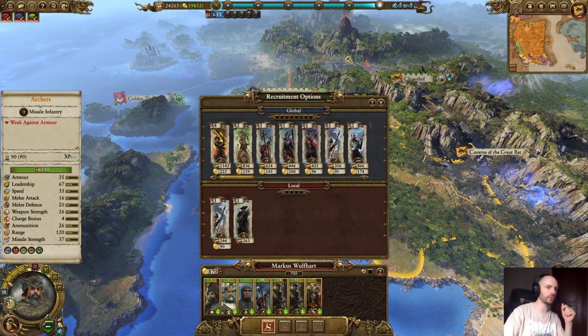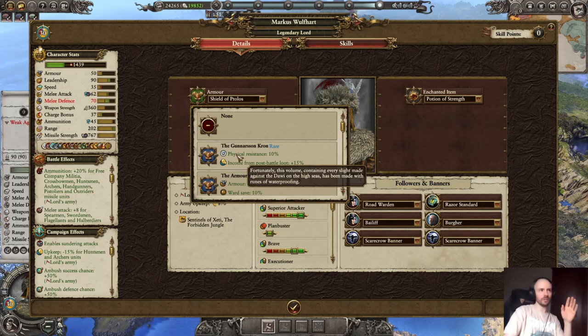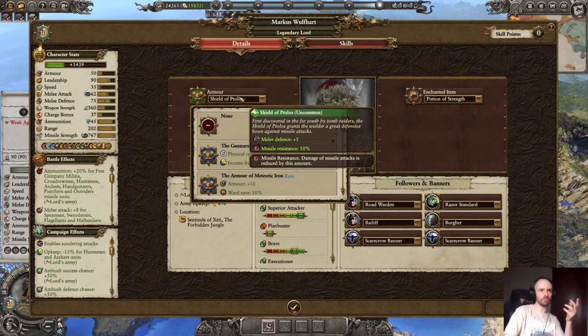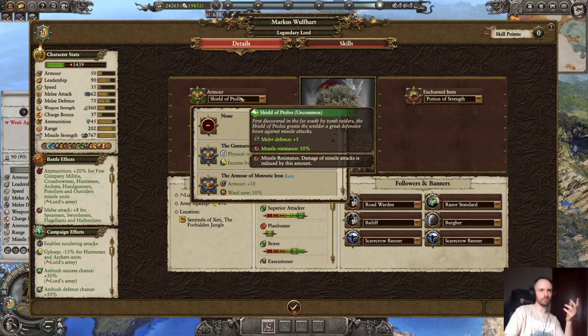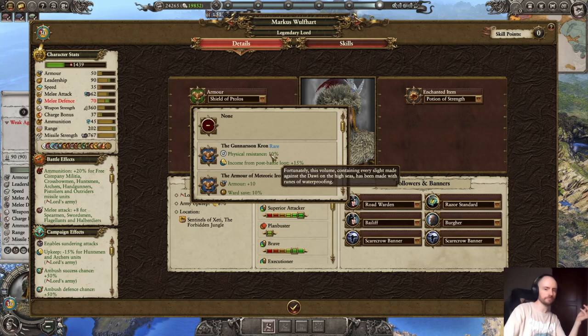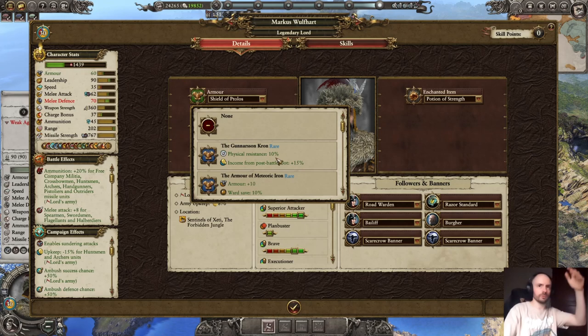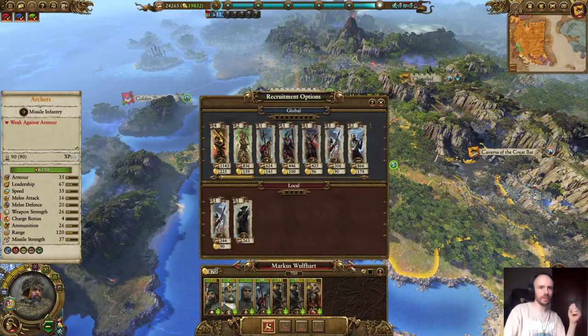Another thing you may want to do is compare items on your lord. A lot of people don't know this — like here I have a rare item but only an uncommon item equipped. If you look at the top left, the rare item actually decreases my melee defense. It may have better abilities like physical resistance and income from posts, but comparing those, sometimes just because something is rare versus uncommon doesn't always mean the item is better. I see a lot of people just click willy-nilly and add whatever, and that's not always the best thing to do.